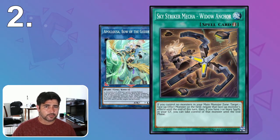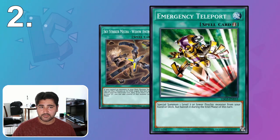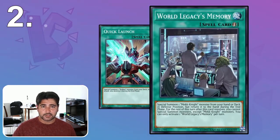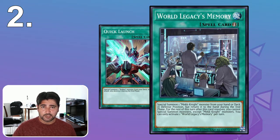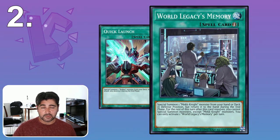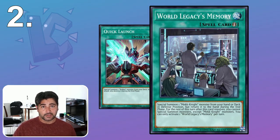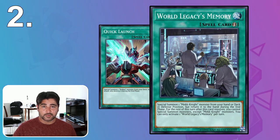You can also summon monsters from your deck to even out the monster count using Emergency Teleport, Quick Launch, or World Legacy's Memory — similar to stealing a monster with Widow Anchor. However, these methods don't work as well, because if your opponent's Mystic Mine is on the field, summoning monsters likely won't be the trick that outs it. Your opponent could also use these tricks to turn off their own Mine. Outing Mystic Mine in the end phase can be tricky depending on whose turn it leaves the field.